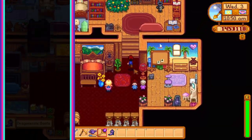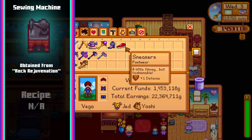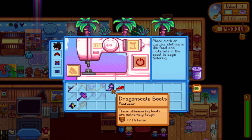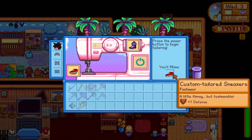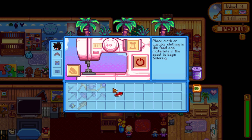Next we have the sewing machine. This item is obtained by doing the rock rejuvenation quest where Emily will ask you to deliver five gems. The sewing machine allows the player to dye and craft clothing, and can also be used to change the appearance of boots without losing the defense and immunity bonuses. This works exactly the same as the one in Emily's house and while it is handy to have in your home, generally it's not used regularly, making it a little lower on the usefulness scale.